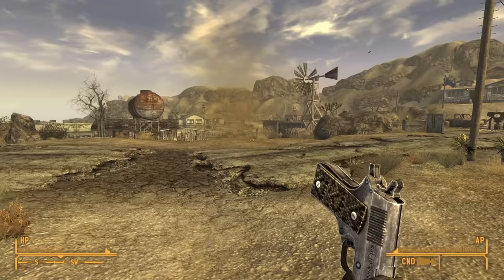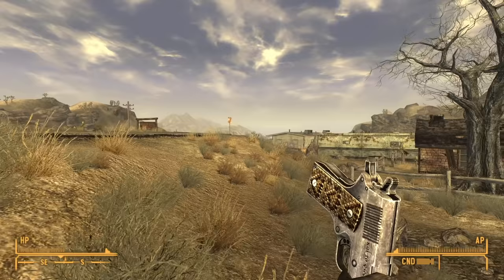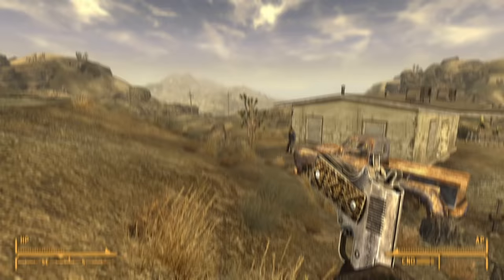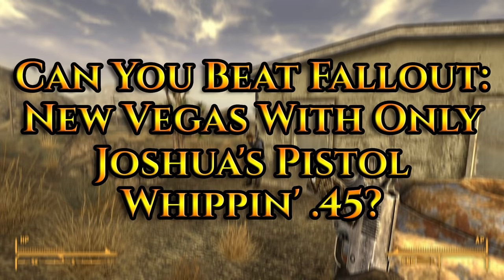Let's not beat around the bush here — there is no way you can traditionally beat Fallout New Vegas with Joshua's Pistol Weapon 45, as it is a unique weapon only used by Joshua Graham in the Honest Hearts DLC when you ask him to use a melee weapon while he's your temporary companion. That said, we can obtain it through console commands. So today we aim to figure out: can you beat Fallout New Vegas with Joshua's Pistol Weapon 45?